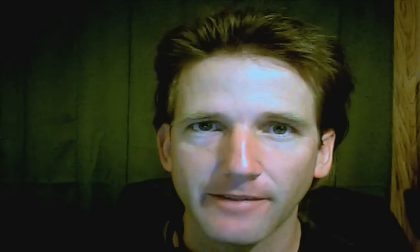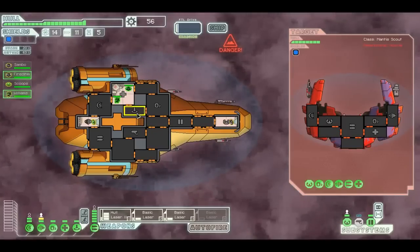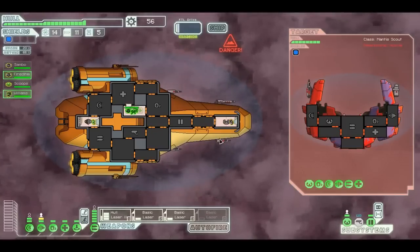Let's say you want to use your boarding party but they're not very good yet — you can actually use your boarders as support for your weapons. What you do is shoot their weapons room, and while it's down, beam your guys into that weapons room. While your guys are in that room, they can't repair it. Here's an example of using boarding troops to keep the weapons room down as support for my weapons.